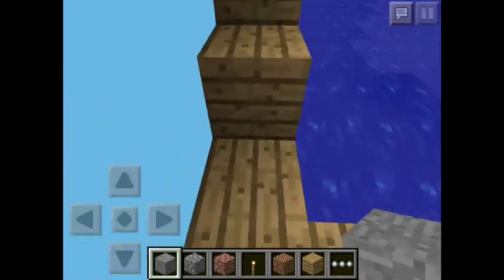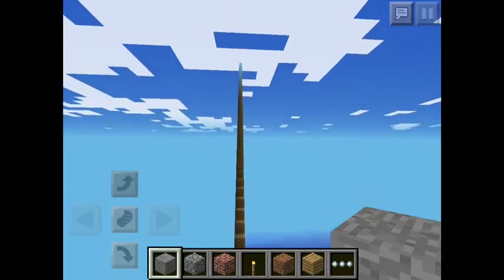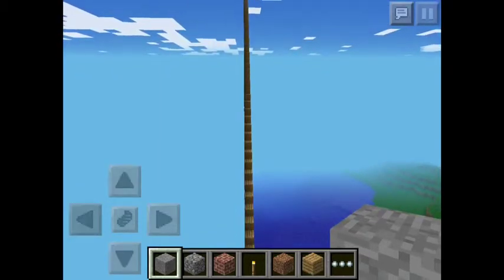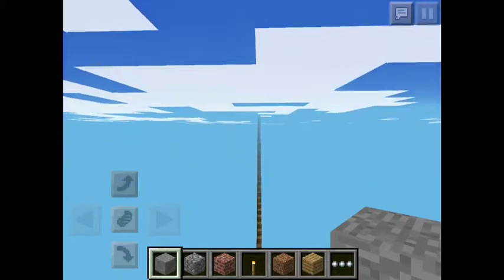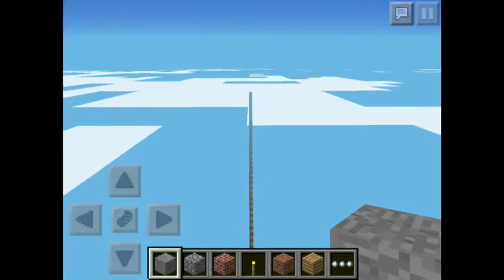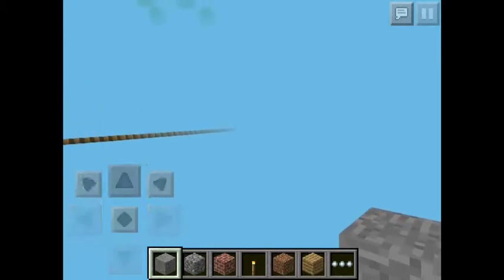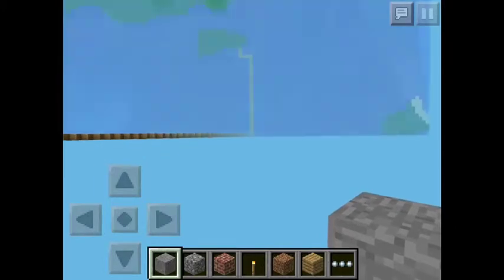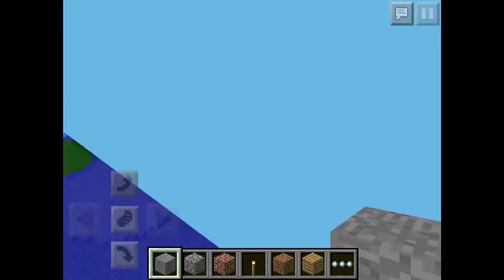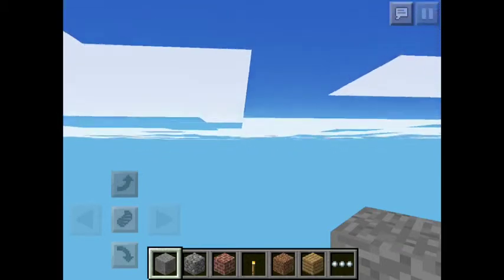Okay, so I'm showing you an infinite terrain glitch in survival. I think this works — I haven't tried it out — but whenever you go above the clouds and past the world boundaries, you can actually go past it and it's pretty much infinite terrain. As you can see, I can go past the world boundaries, but whenever you go back into the world boundaries it does this and you fall, so you have to stay past them.